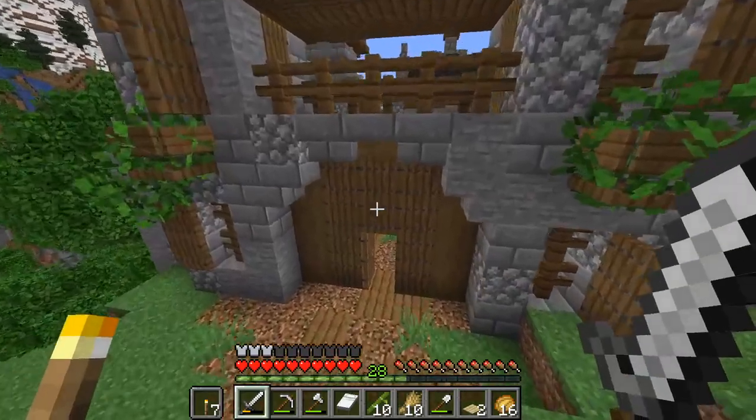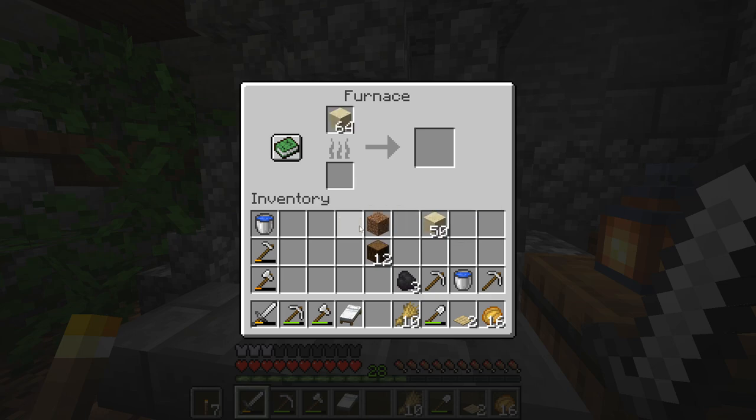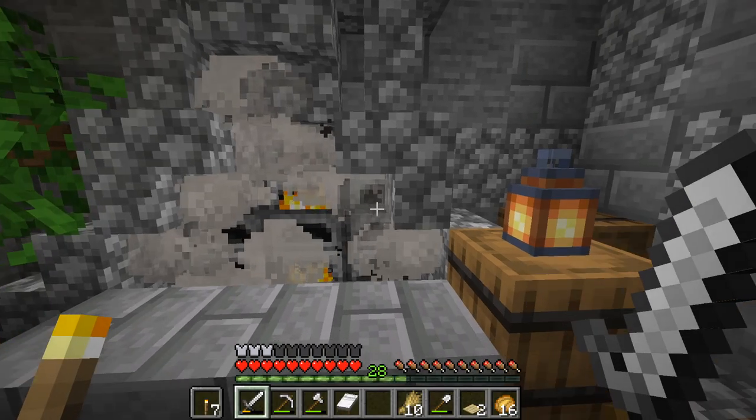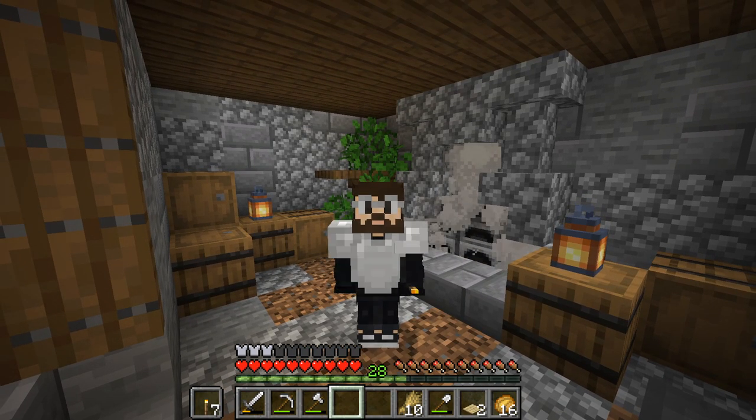All right we made it back home. Let's get this sand smelted up into glass. Embarrassingly I don't really have much coal so I'm going to have to use logs — well I do have a little bit of coal though. I'm going to wait here for this glass and then we can crack on with the sugar cane farm.